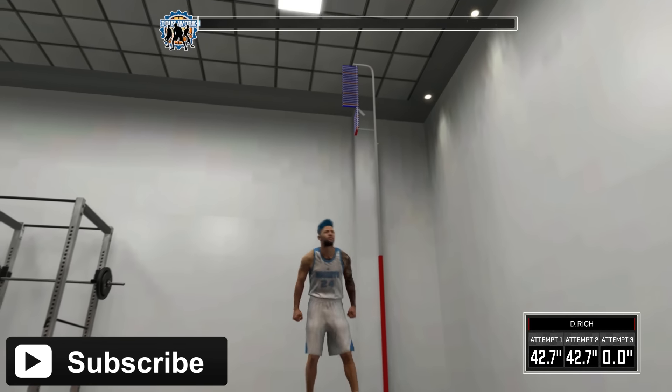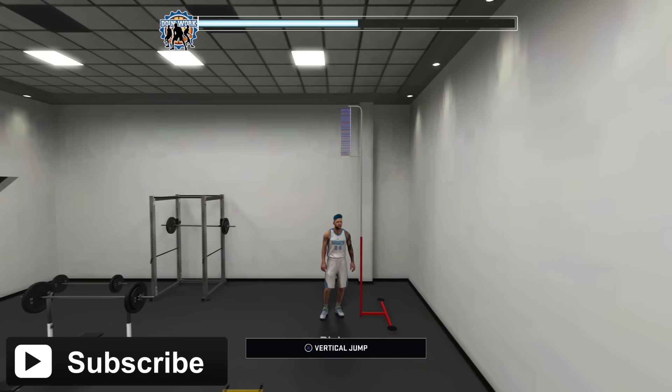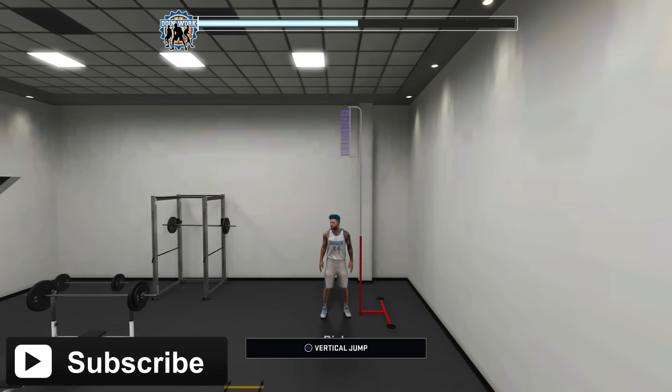Speed this up a little — get that 42-inch vertical. I get the plus one stamina and I'm going to do it one more time to get my doing work bar full.